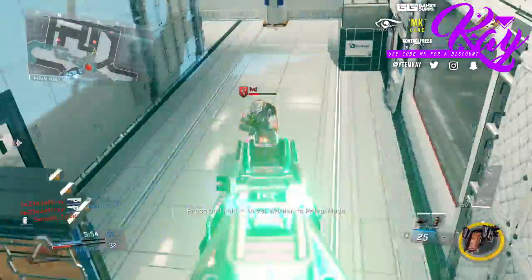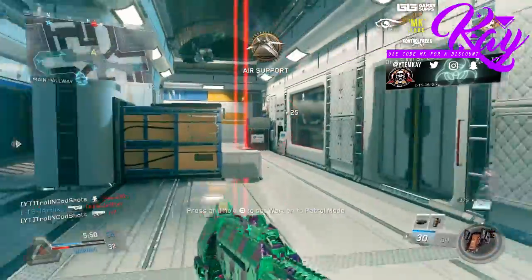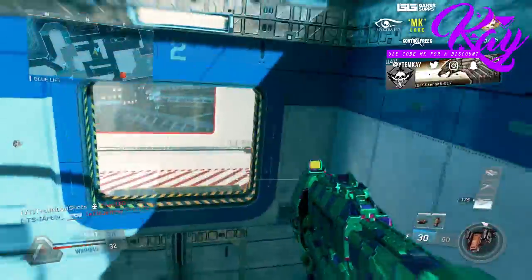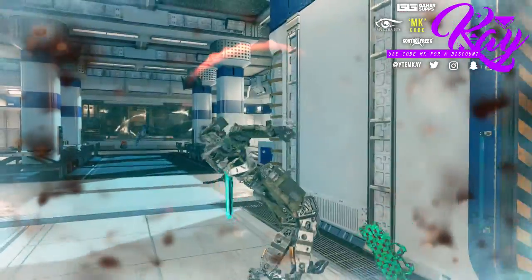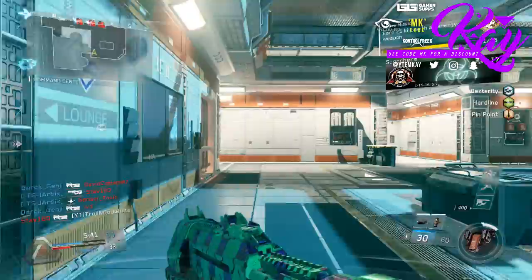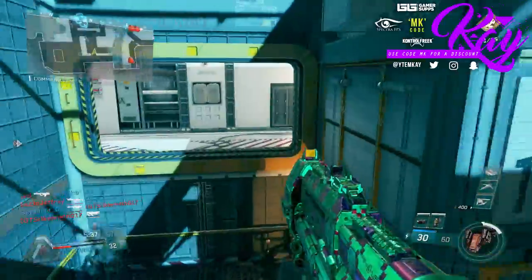For the Perk 2 slot, I've been running Hardline. Scavenger is an option, but since this gun prints ammo you don't really need it. The other Perk 2 options aren't that good, so Hardline is definitely the best one — especially if you're going for high score streaks.